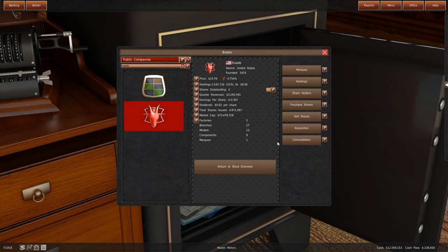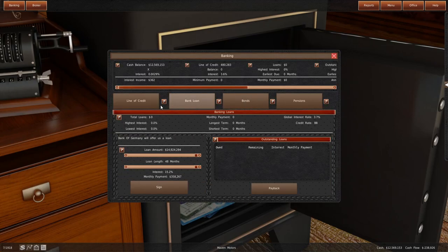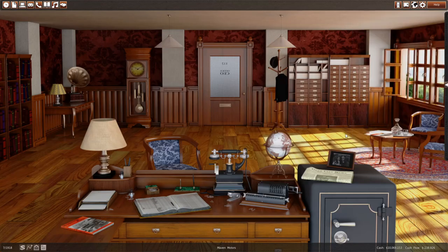Can we go to Acquire? It'll cost us 140 million to buy Evade, but they don't want to do a merger. We could raise maybe 60 million - I'm not going to risk it. I'm going to put some money in the pension though - put $2,500,000 in the pension fund, because that's a really important thing later on.